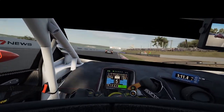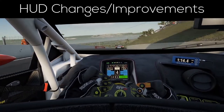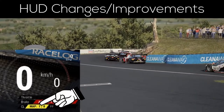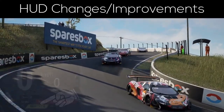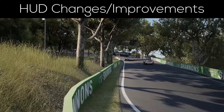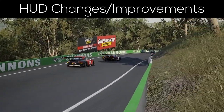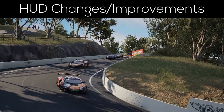Another small but very welcoming change in the HUD is a new bar which displays the engine map you are currently running on. Alongside this feature also came an overhaul of the complete HUD, which makes part of it a lot cleaner and a lot more readable.